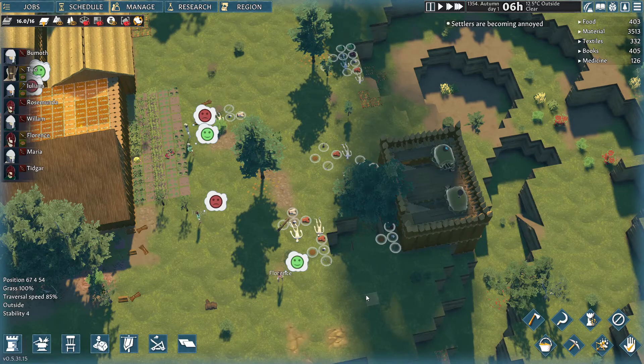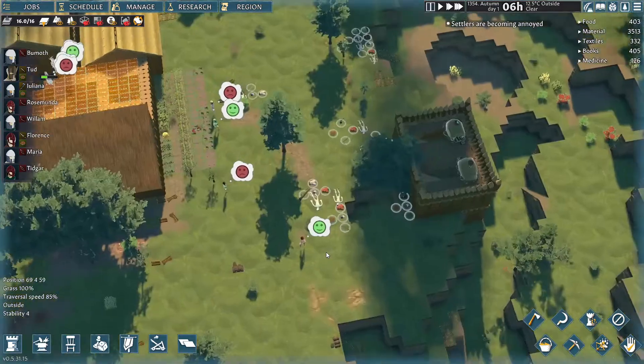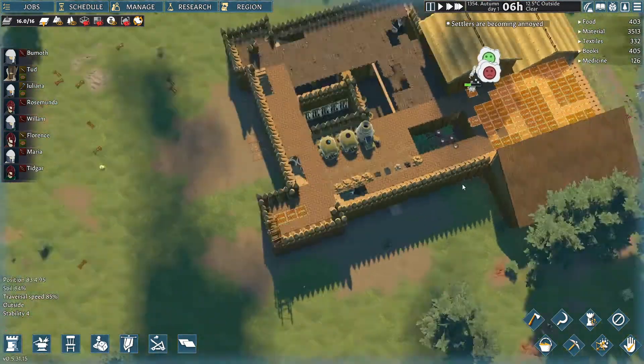Welcome back to Going Medieval — it's time for Autumn in Year 2 of our survival series. Last season in summer, we got bombarded with raids, and we got one right at the end of the episode as well. So we're going to try and clean up this raid, and I'm going to start by going through all the items, making sure none are better than what I currently have on my guys. We're going to check the armour ratings and hit points.